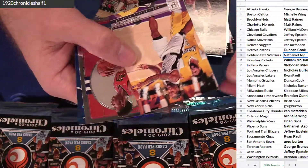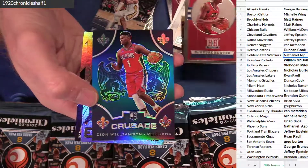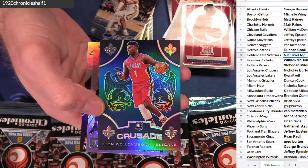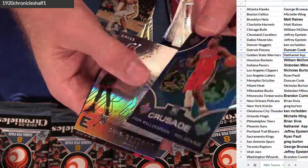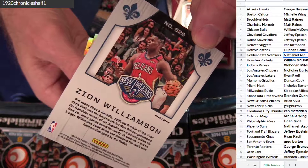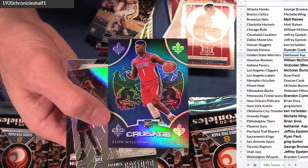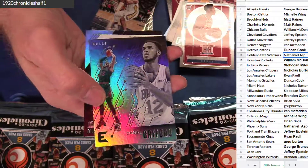Got Giannis Luminance, Leonard. Got a Hunter hometown. Oh! Zion Crusade — that's a blue, it looks like — the 99. Very nice. Brian — big pull, buddy.